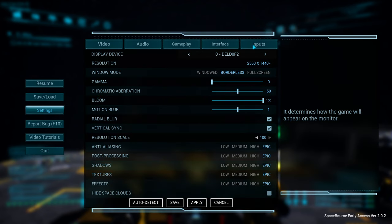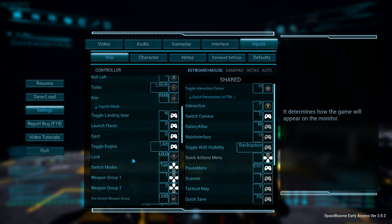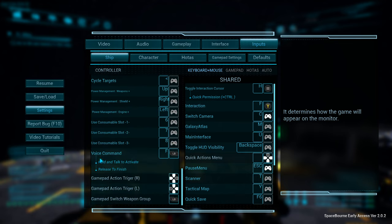You go in here, go to Settings, come to Inputs, make sure you're on Ship, scroll all the way to the bottom — Video or Voice Command. Currently it's the F button. I don't love that it's the F button, but you can remap it if you want. Hold and Talk to Activate, Release to Finish.